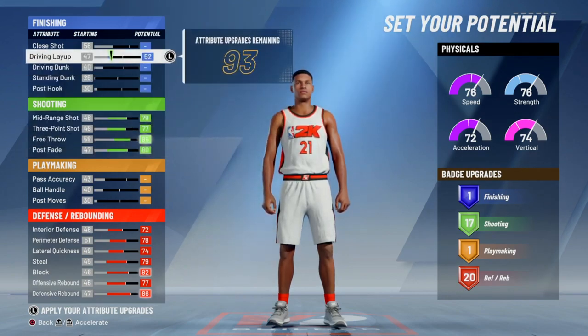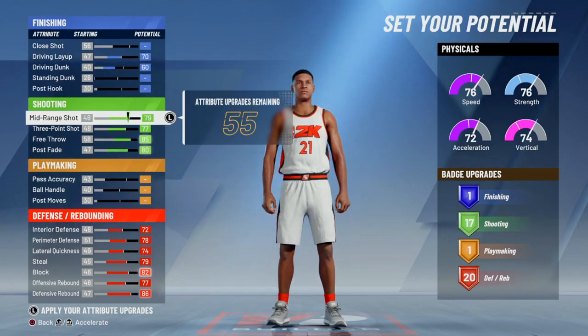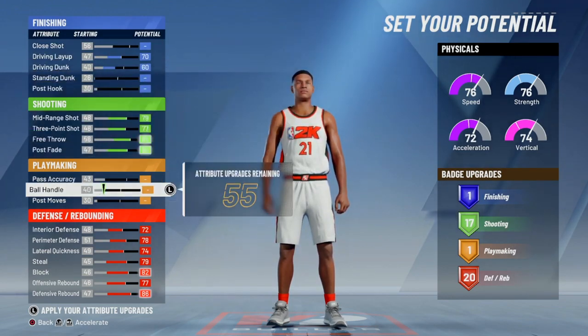After watching some people who got the game early because they're in different time zones, I see how the game is gonna work a little bit. So I'm gonna put my mid-range all the way up to 70, and I'm gonna put dunk to 60 — I'm not really worried about that.